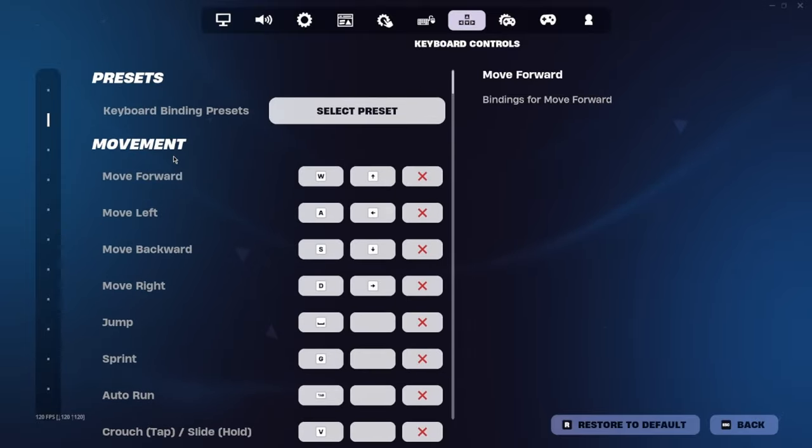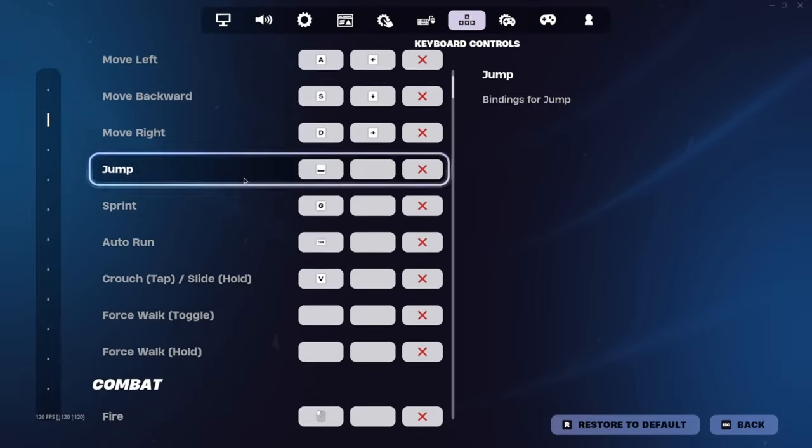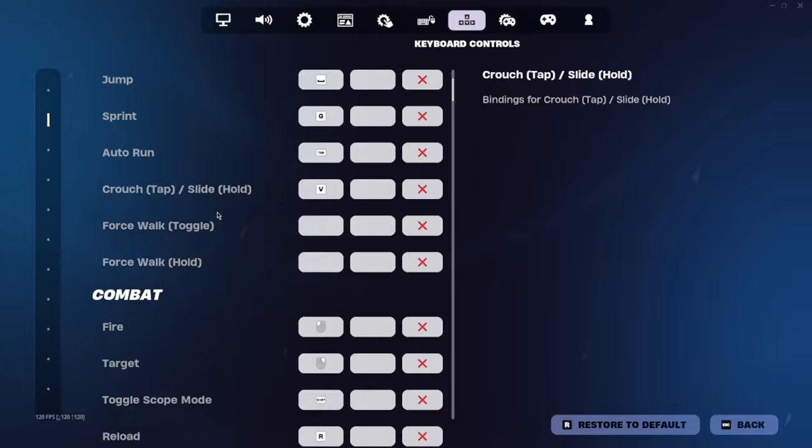For keybinds — movement is all standard. Space to jump, sprint is G, auto run is Tab, crouch is V.